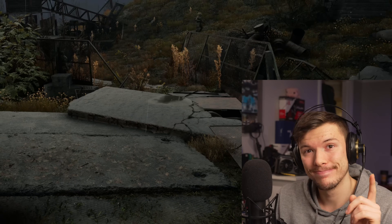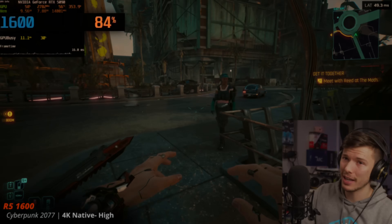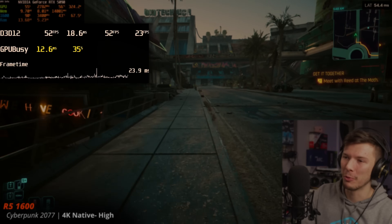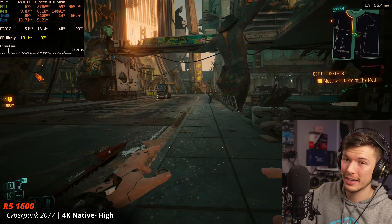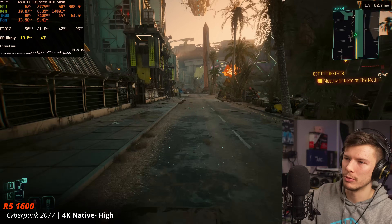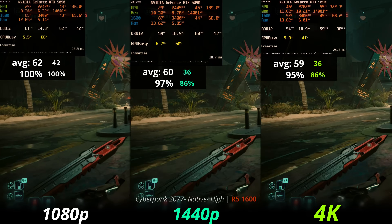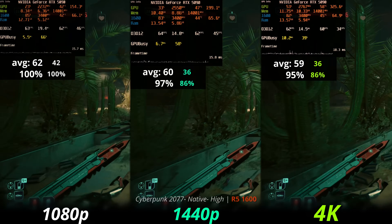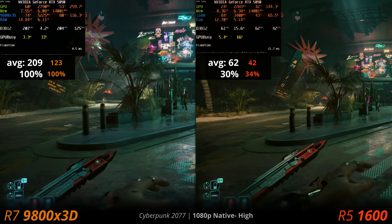Now the Ryzen 5 1600 — a CPU I bought back in 2017. It's at 80-90% CPU usage in the game. At 4K high settings native in Cyberpunk we're getting about 40-50 fps, and you can feel the game struggling. The 1600 caps things to about 60 fps at every resolution. You might as well have a lower tier GPU with this CPU. For reference that's 70% slower than the 9800X3D.